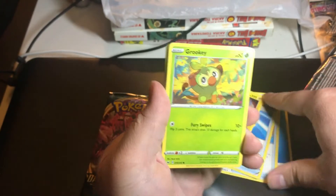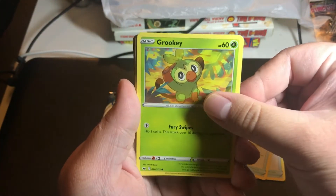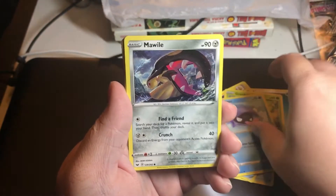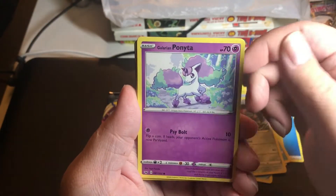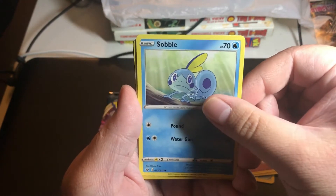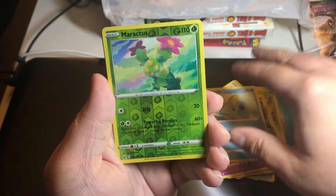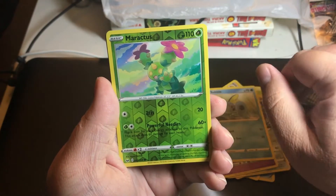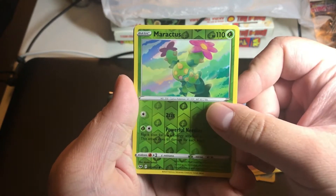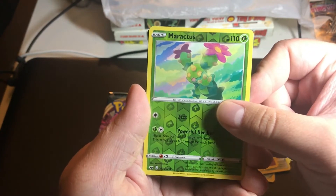Is this actually Grookey? Oh no, never mind - I did the four-to-the-front thing. Okay, so we have our Grookey, Shellder, Mawile, Galarian Ponyta, and Sawsbull - that's cool. I think we already got this one though. There are different artworks, I'm pretty sure - I may be incorrect but I think there are. By the way, our reverse is Maractus, and that's just a common.